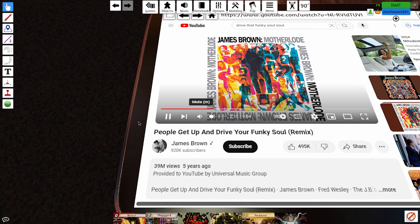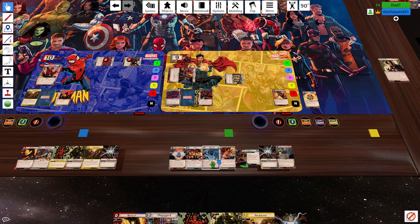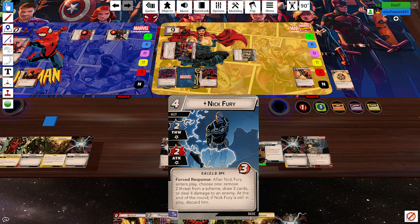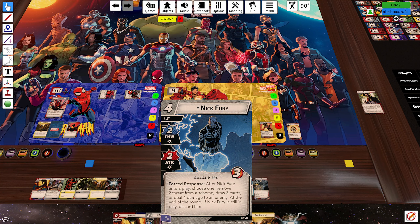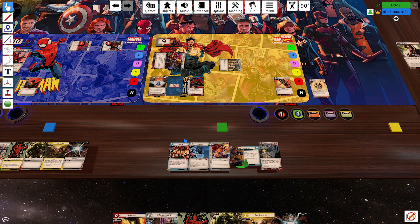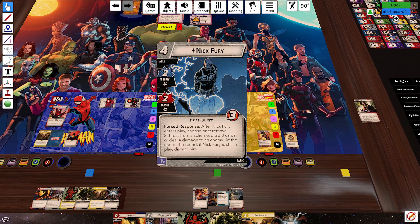I don't think Astral Projection is good value right now. I should probably just play Nick Fury. His efficiency: costs four, he leaves — that's five cards out of your hand but he draws three, so it's actually only two cards leaving your hand. Then he does two damage and blocks five, so it's two for seven — kind of crazy. That's 3.5 efficiency on a basic card; that's why he's the best basic ally. I'm gonna play Nick Fury, draw three.